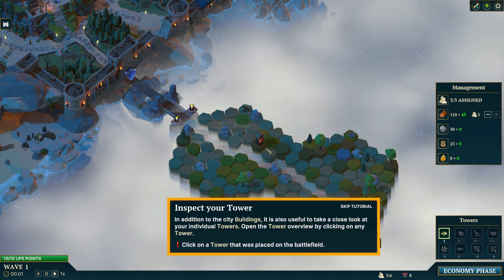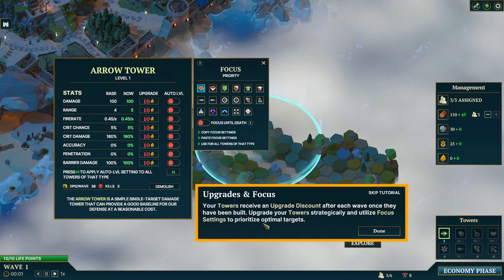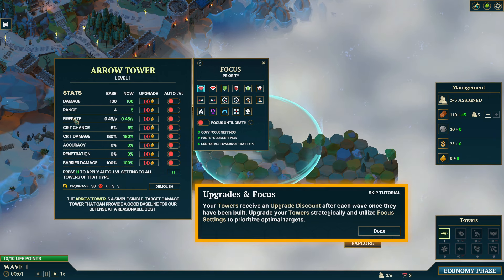Inspect your tower — you can click on towers and it brings up this menu. It's really not that confusing though. You can do upgrades to towers. They receive an upgrade discount after each wave once they've been built. Upgrade your towers strategically and utilize the focus settings to prioritize optimal targets. On the left panel you can choose to upgrade damage, range, fire rate, crit chance, critical damage, accuracy, penetration, barrier damage, and all that. It lists out all the stats and you can upgrade them for extra gold as well.